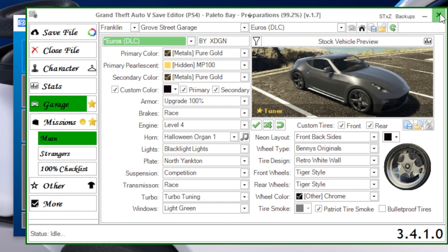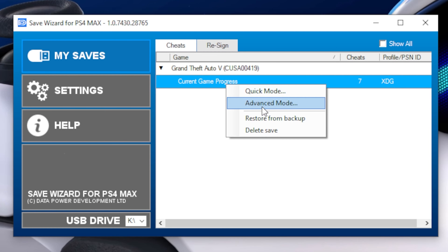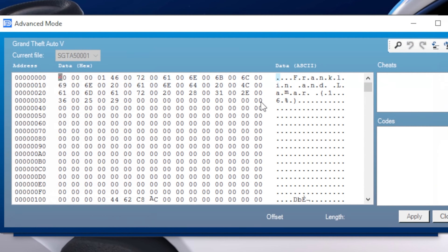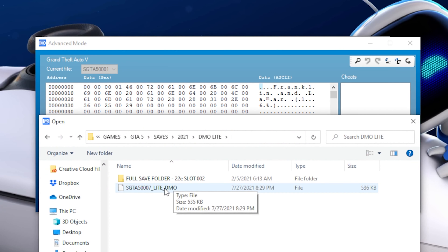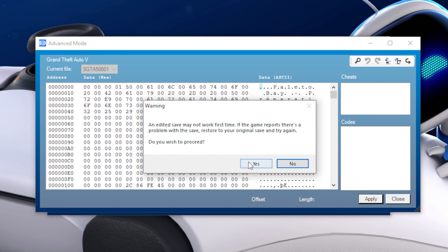Close the save editor, double-click the save file in Save Wizard, right-click and select Advanced Mode. Hit Import File and select the data. Our hex has changed, so go ahead and hit Apply, then Yes to confirm.